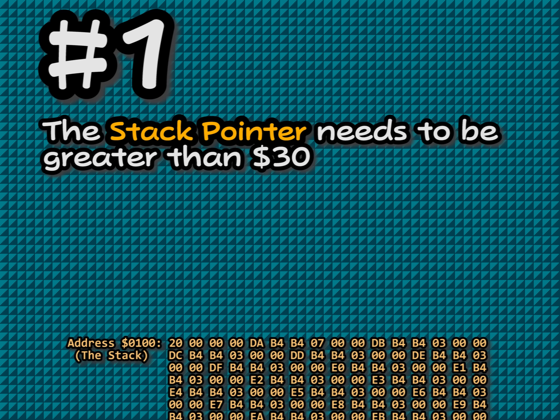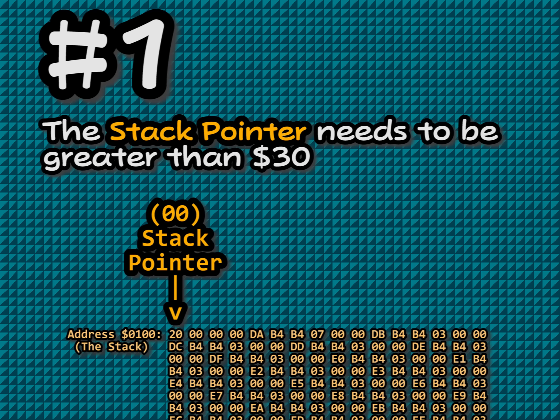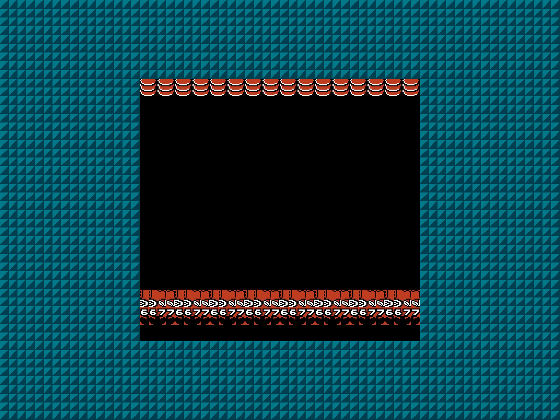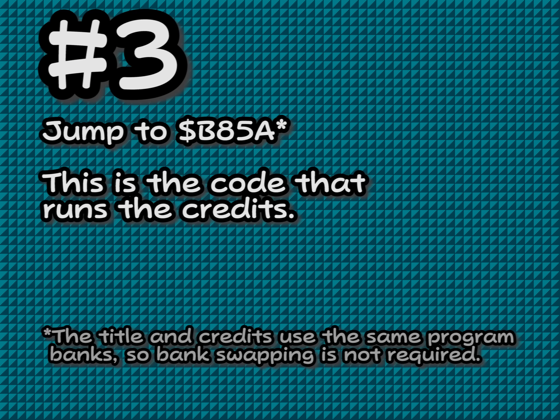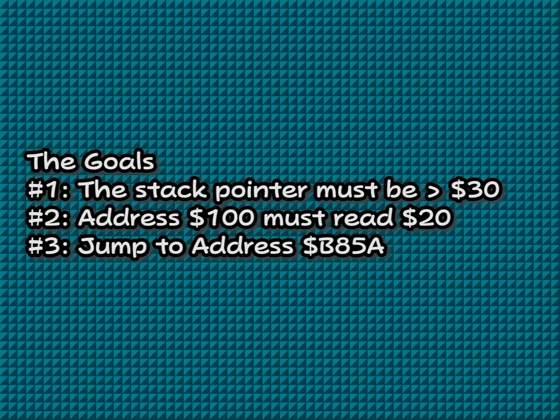Goal 1: we need the stack pointer to be greater than 0x30. It is currently 8. If this condition isn't met, the stack used for normal purposes will overwrite address 100. Goal 2: address 100 needs to be 0x20. Similar to how address 101 is used for the IRQ routine, address 100 is used for the NMI routine — if it's not 0x20 during the credits, the game will softlock. Goal 3: we need to jump to address B85A. We're only setting up requirement 3 for the SGDQ 2016 TAS walkthrough, so the game will softlock during the credits — but that's okay, it's just an example.